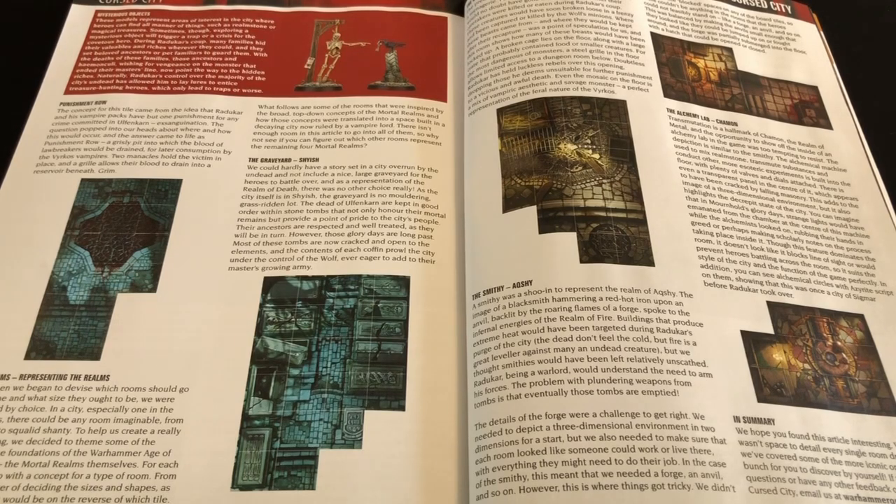Finally, numerous rooms in the set draw inspiration from the various Mortal Realms — the realms named after the Winds of Magic. When they designed the graveyard tile, that is the Shyish tile. There is a menagerie tile where all the cages have been burst open, which is a reference to the realm of Ghur. Then there is a smithy relating to Aqshy, and an alchemy lab for Chamon. Again, that's a fun little detail about the boards that I hadn't really picked up on myself.